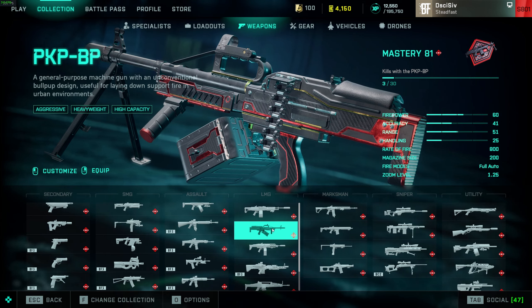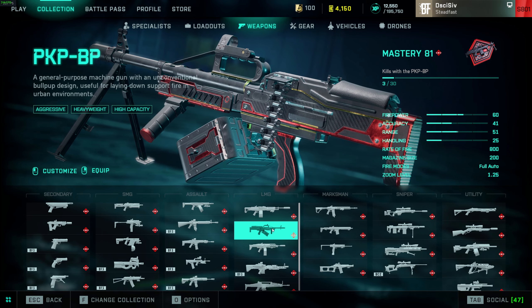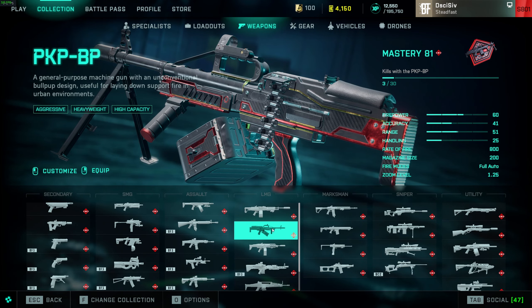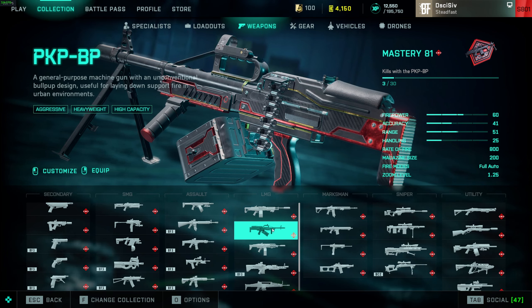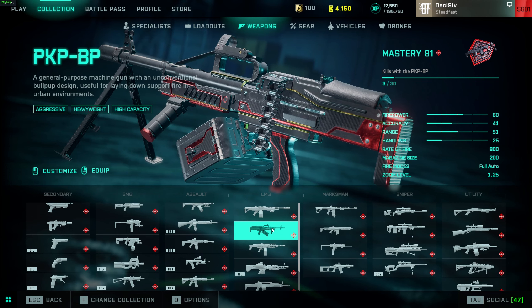PKP comes out of the gate good — it does come with the bipod so you can lay down and have no recoil at medium range and mow people down if you choose. B tier just because of no attachments.